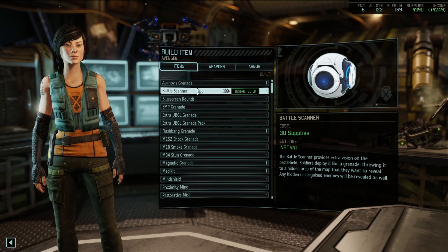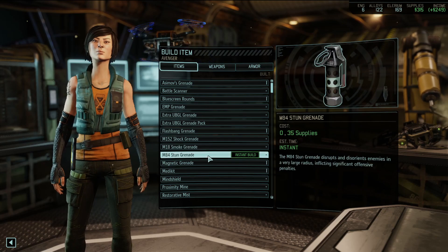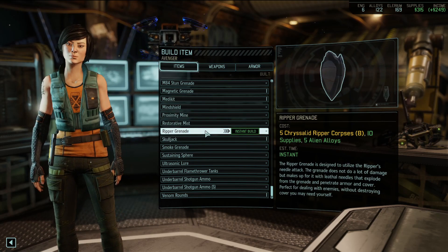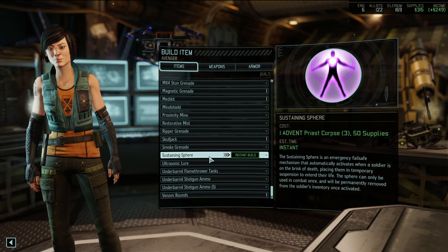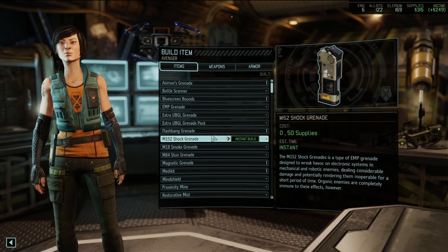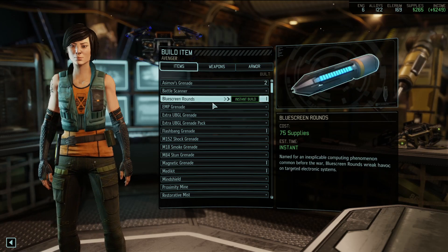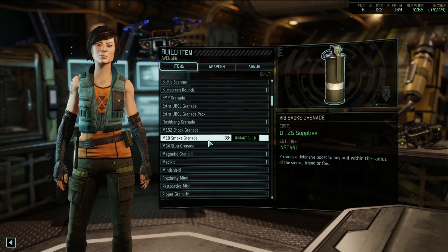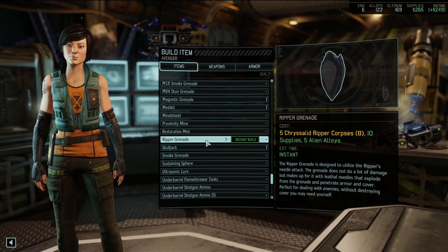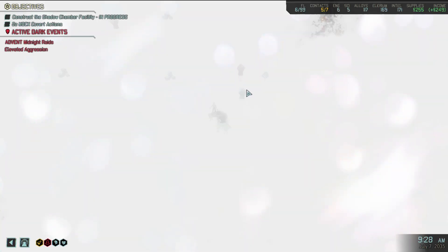Blue screen rounds - I can just buy these now. Stun grenades, magnetic grenades, ripper grenades from the Chrysalid rippers - interesting but I don't care for them. Sustaining spheres, venom rounds - after researching we can just make them now. Let's build some grenades: get an Asimov grenade, another one for Hans probably. Maybe a proximity mine - that could be useful. Build the ripper grenade too. Not the smoke grenade though.